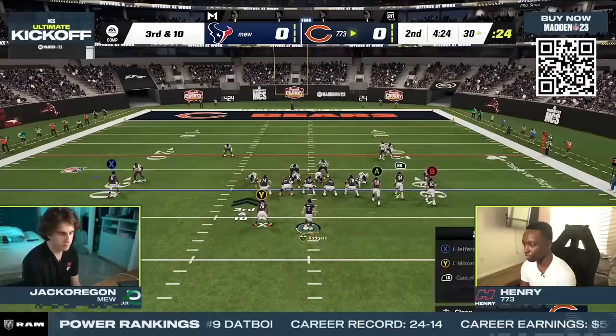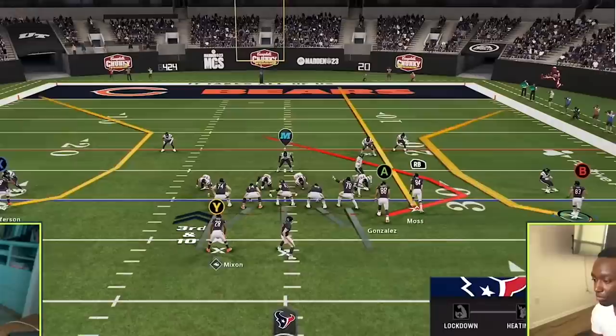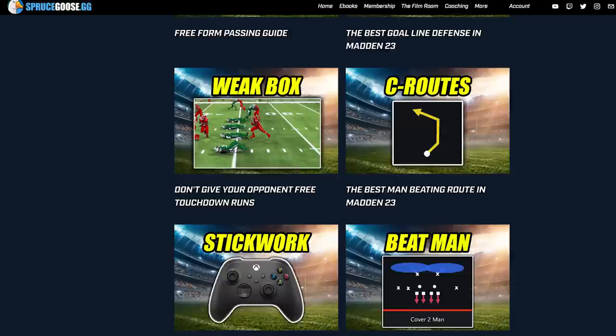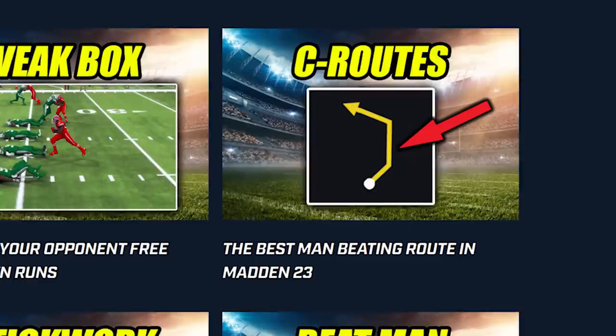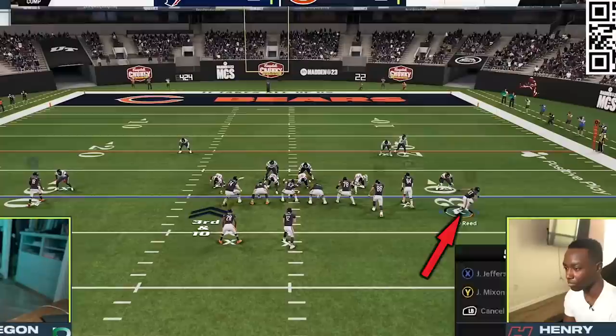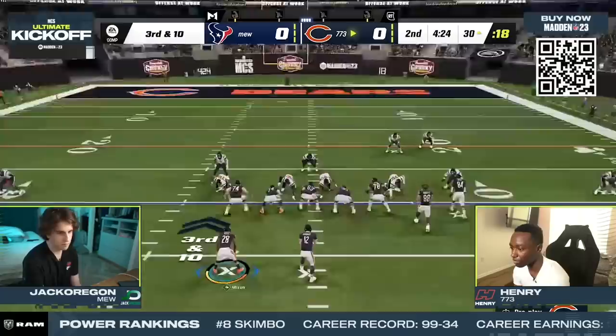Henry needed to find a way to attack this man coverage, which brings us to setup number one out of the play bunch trail in the gun bunch formation. This setup is perfect for attacking man coverage, not only because of the trail route from the tight end, but also because Henry is utilizing the outside apprentice ability on both outside receivers so that he can put them on C routes. The outside apprentice C route is the best man-beating route in the game, which is why you saw Henry put it on the field on almost every play. With the middle bunch receiver on a streak to clear out space, Henry motioned out his outside bunch receiver and just had to read his three man-beating routes.